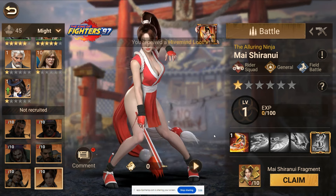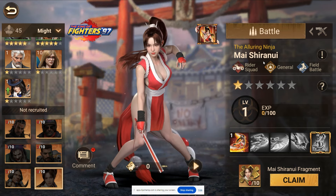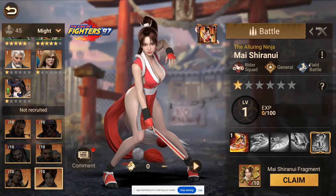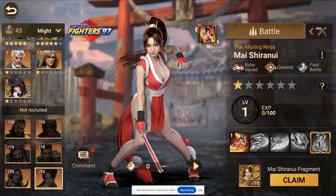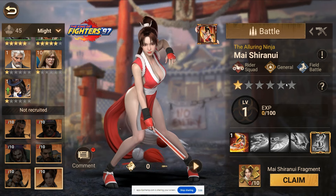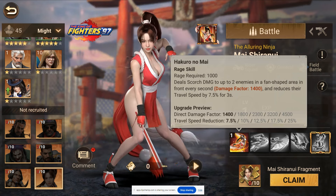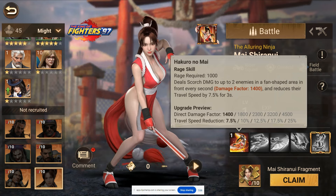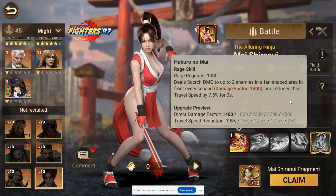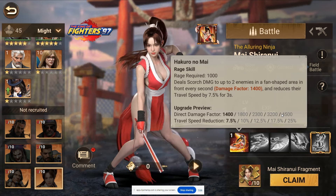We're not off to a great start - or at least we have an idea of what they're going to be used for. They have the illustrious field battle tree and the general tree that I hate so much. Field battle is telling me this is going to be very fast. So let's take a look. We have a rider commander that hits multiple targets, deals scorch damage to up to two enemies in a fan-shaped area in front every second for 4500, and reduces their travel speed by 25 for three seconds.